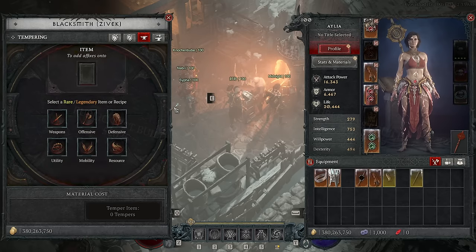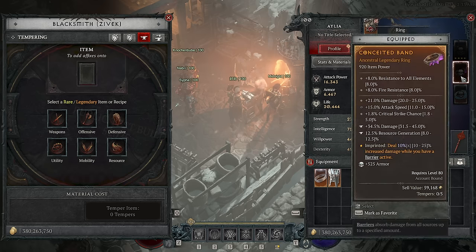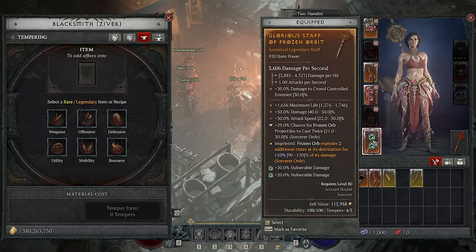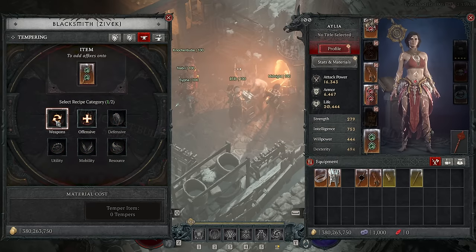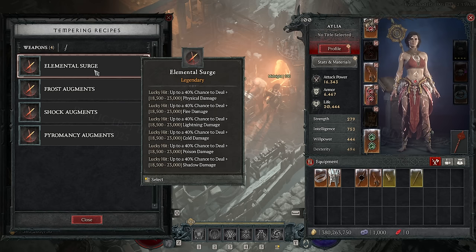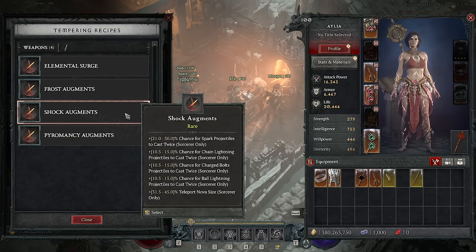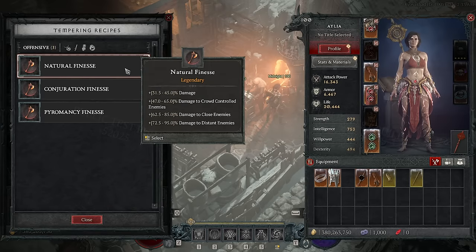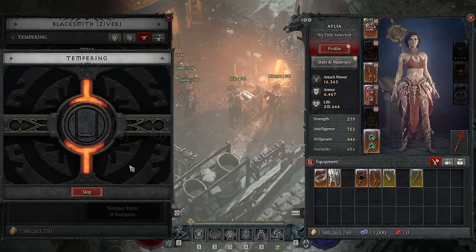Tempering is where you make your choices - much more interesting. On your one non-unique ring, you want resource generation and then just pure damage. On the staff, what matters more than anything is getting that Frost Augment chance to cast Frozen Orb twice. It does mean we can't do Elemental Surge to get Poisoner's Shadow damage from Mortal Rash's stacks, but the extra Frozen Orbs are more than worth it - each one is more conjurations, which is more Frozen Orbs, and ultimately more damage.